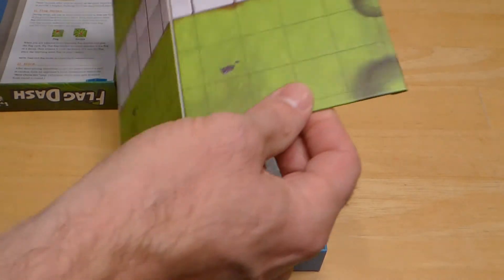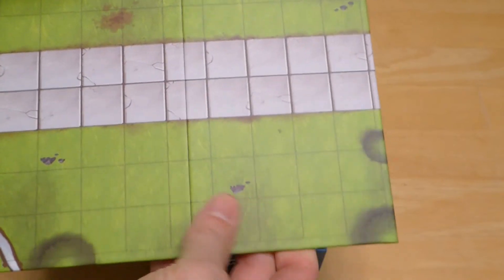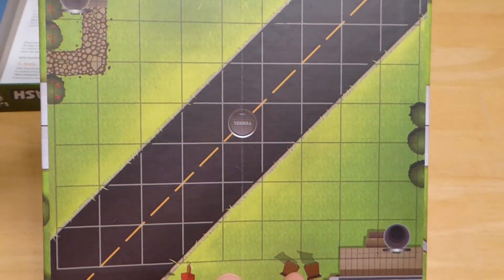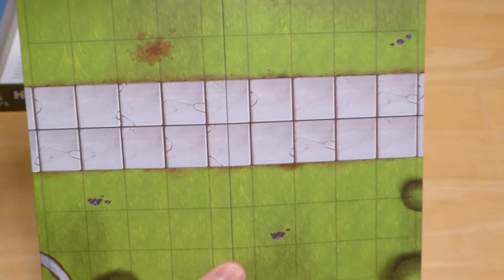Here we have the board. It's a small board, but it works perfect for the game. It's thick, it folds really well, and it's double-sided just like the prototype was, so that you can play both sides depending on what you're in the mood for that day.